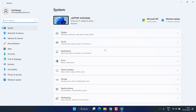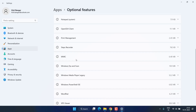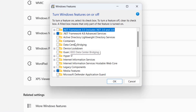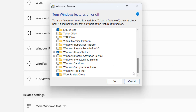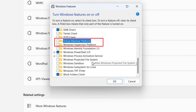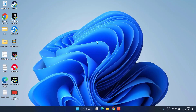Head over to your Settings menu and click on Apps. Click on Optional Features, scroll down, and click on the option More Windows Features. Here, make sure you uncheck the option Hyper-V. Secondly, scroll down and uncheck Windows Hypervisor Platform and Virtual Machine Platform. All three of these options must be unchecked from Windows Additional Features.